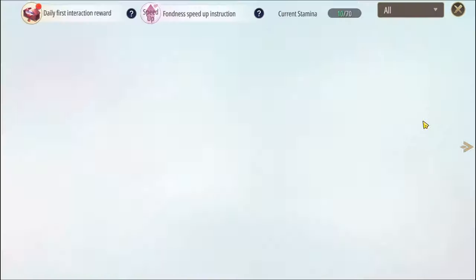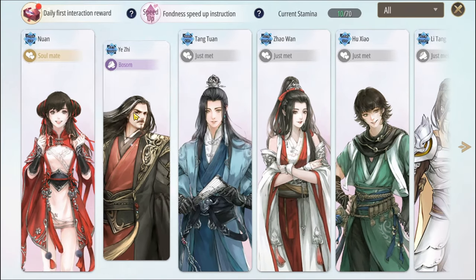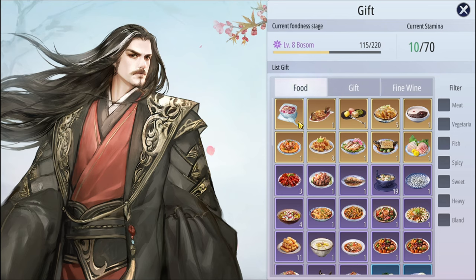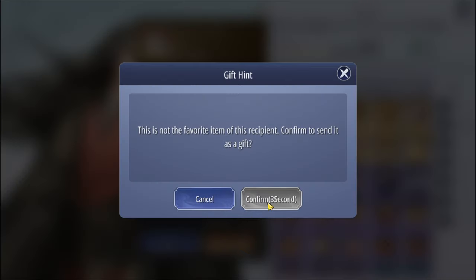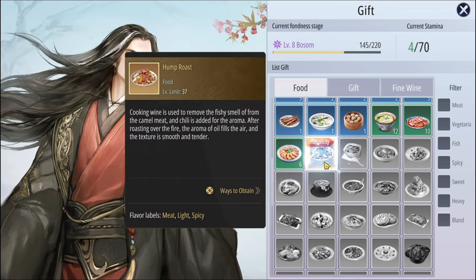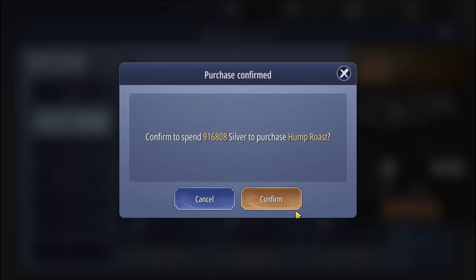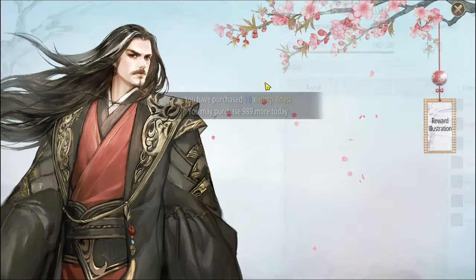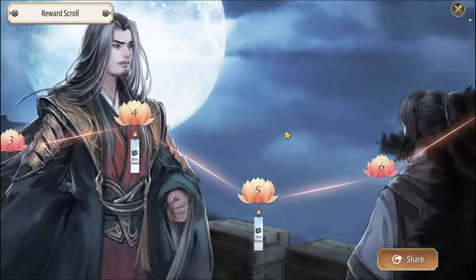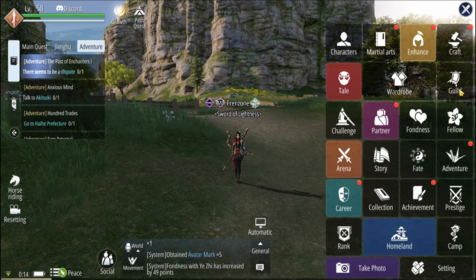Now that we've talked about recruits and partners, let's talk about fondness. This is basically related to partners and people you meet in story mode. Every day you can talk to one of these people — they will tell you what they want. Go to your gift menu and give them something that is glowing or that they'll like every single day. You can obtain items from the merchant league if you don't have them. Increasing friendship with them faster can lead to special hidden quests and rewards as your friendship grows.